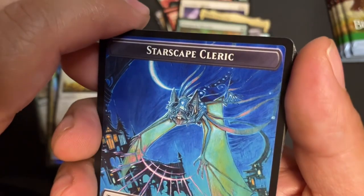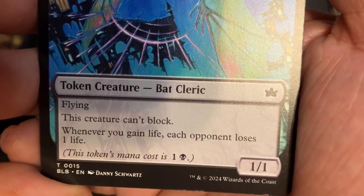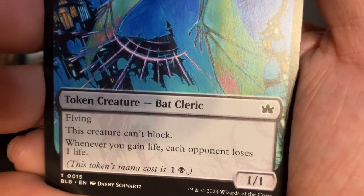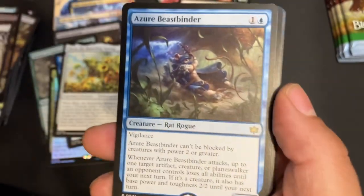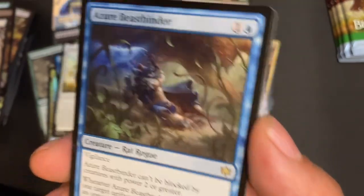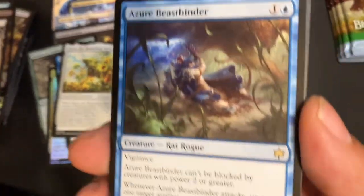More Offspring Tokens! Starscape Cleric — this creature can't block, whenever you gain life each opponent loses one life. Oil Might of the Meek. Plains. Azure Beast Mind — oh okay, so this is the non-showcase one that I got earlier. Nice.